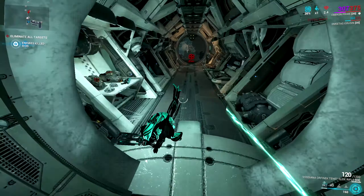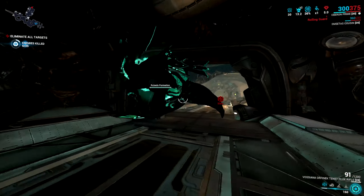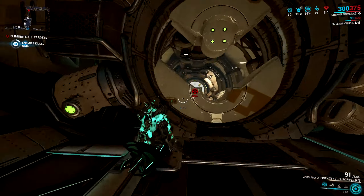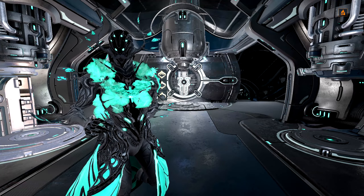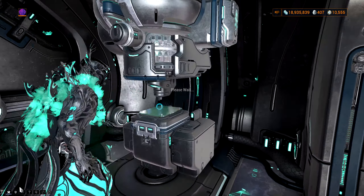Firstly, Ayatan Sculptures. These can be acquired from doing normal missions and you will randomly find them just lying around. Often people will ping them in public missions, but as you go along in your playthrough you will find them every now and then. These are quite rare, actually, until you unlock Arbitrations, which I will go over later. So if you are a newer player, I wouldn't suggest solely looking for Ayatan Sculptures. Just progress in the game and you will slowly gain your Endo, then work towards Arbitrations.